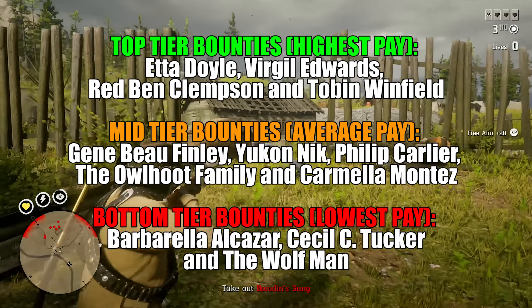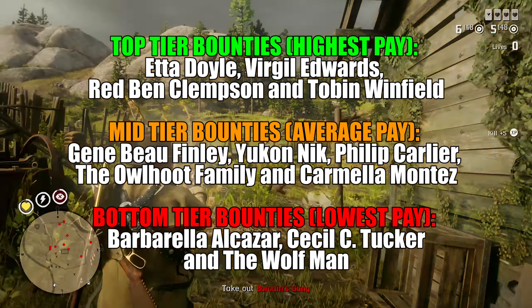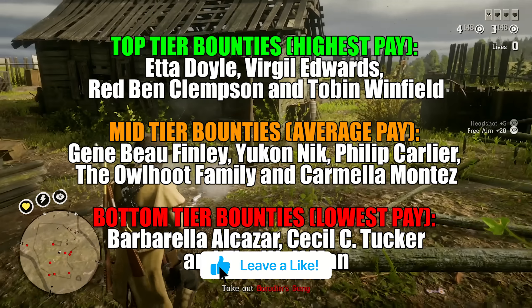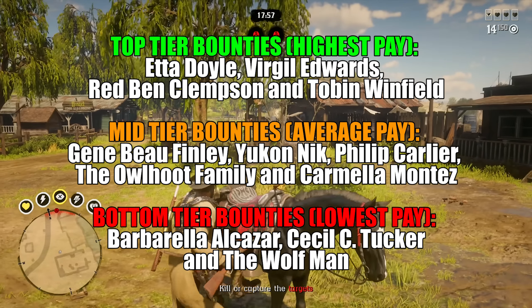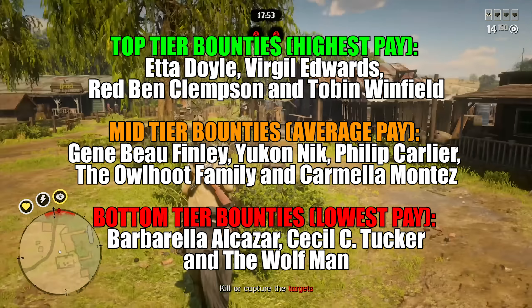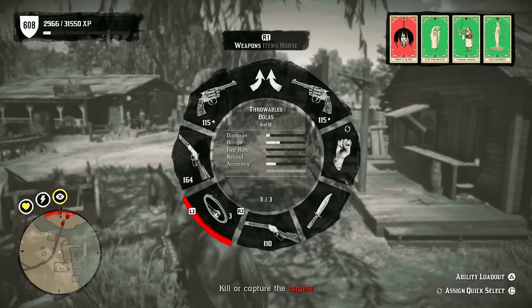Top tier bounties have the highest base payout, resulting in $350 for 12 minutes or $450 for 30 minutes. Mid-tier bounties — Jeanbo Finley, Yukon Nick, Philip Carlier, and the Owlhoop family — pay out $400 for 30 minutes. The lowest tier bounties are Barbarella Alcazar, Cecil C. Tucker, and the Wolfman, which pay $350 for 30 minutes. So 12 minutes on a top tier bounty this month pays out the same as a bottom tier bounty for 30 minutes.